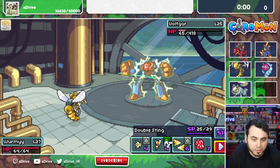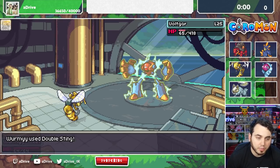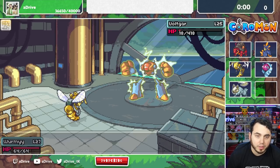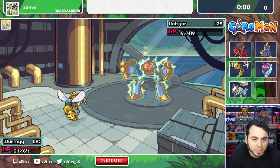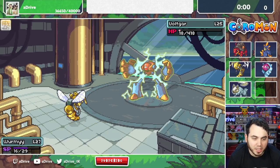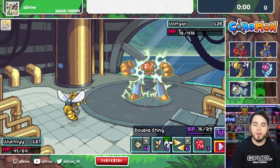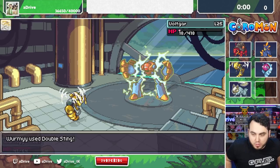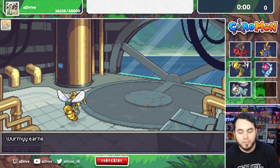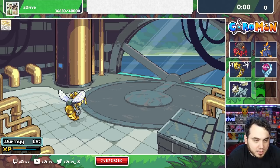I think Double Sting is going to do a lot — it may not KO but it'll do a lot. That's darn close, I got to crit. He's down to 18 HP. If I live the Spark Disk, we're chilling. He only hits once — let's get it! Finish it, Wormy! Double Sting! Let's go — I beat Voltgar! Good job, Wormy.